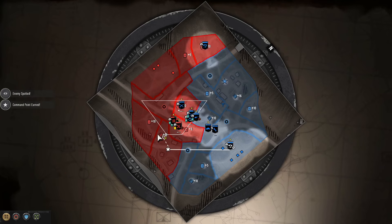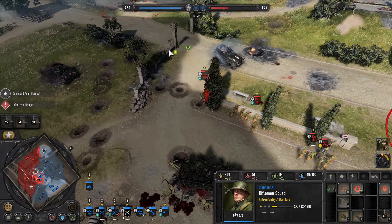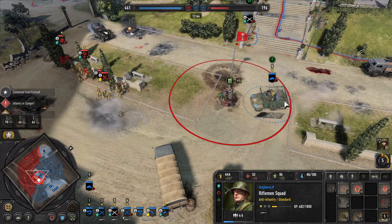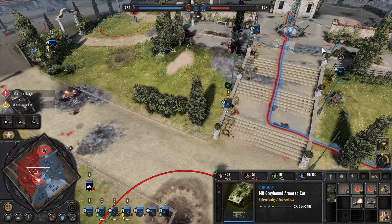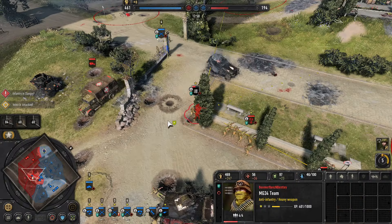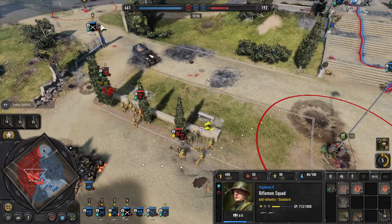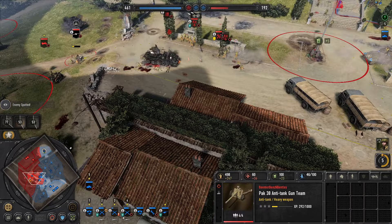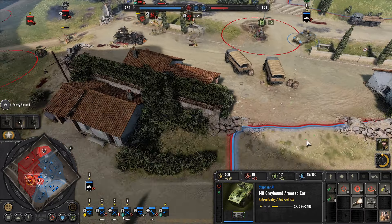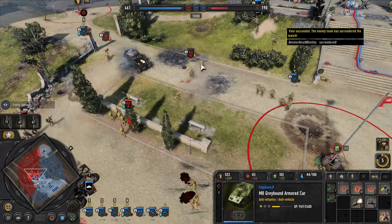We're going to rush everything forward now and start capping up the south of the map, loop around at the back there. His anti-tank gun is somewhere - I don't know where, but we'll figure it out. Let's move that rifle in as well. Anti-tank gun is out of range, so I'm just going to bring it backwards here. We won the game.